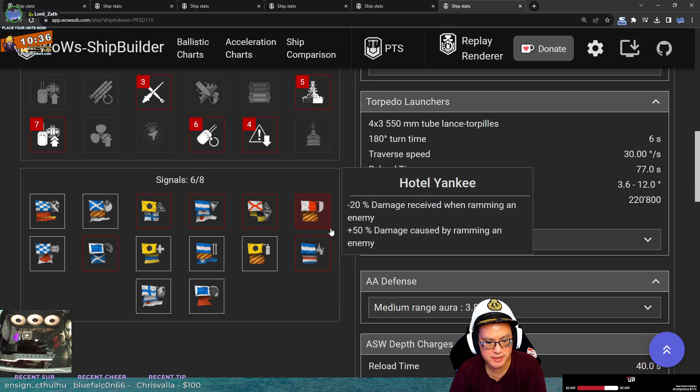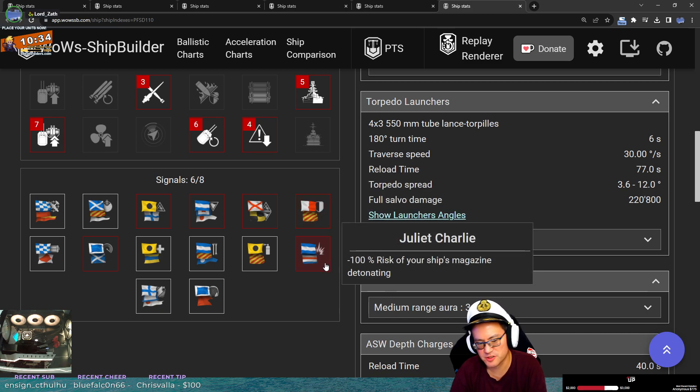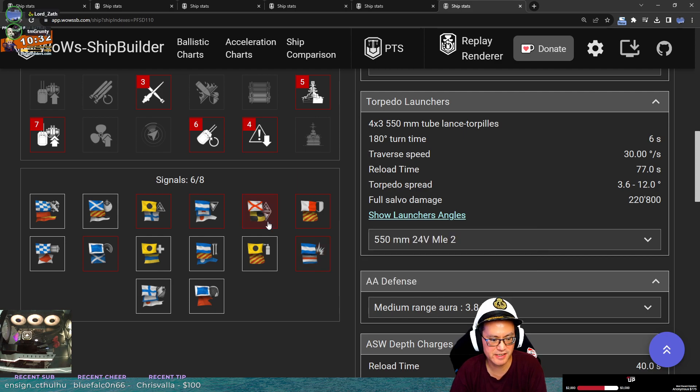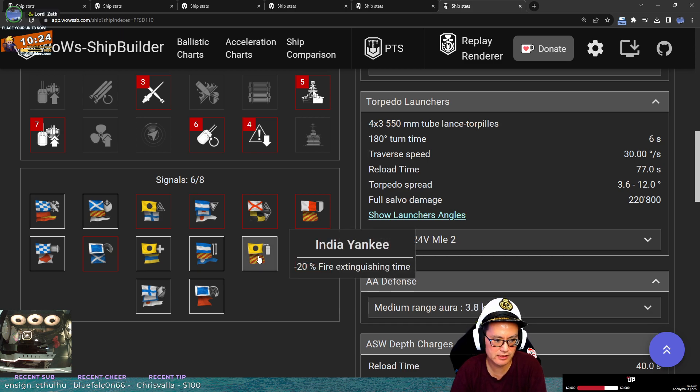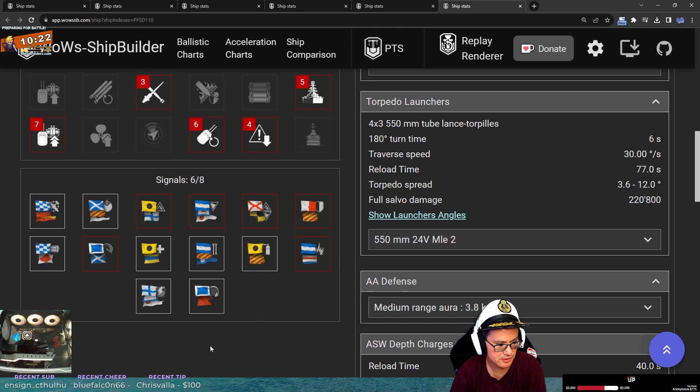Let's take a look at your flags. Ramming flag — this is Big O, he likes to ram. Anti-detonation. Fire chance. Flood chance. Fire chance. Speed. Fire reduction is very helpful for French destroyers.